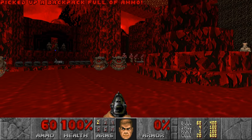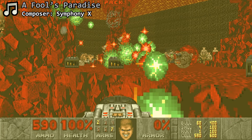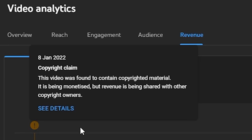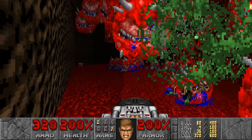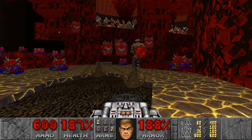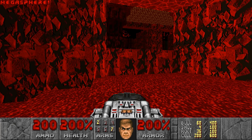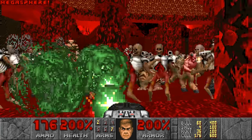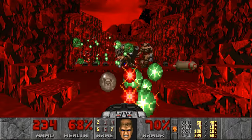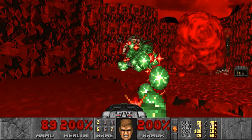Maybe we should check out a map that really relies on the BFG — Scythe map 26. This map has many cell pickups so spamming with the BFG is the way to go, though I've always seen it as a giant infighting map where most enemies end up getting killed by the cyberdemons. Getting past enemies after the wall lowers is a bit of a pain, but getting rid of the cyberdemons is surprisingly viable since they're wide targets and the spread from distance isn't too bad.